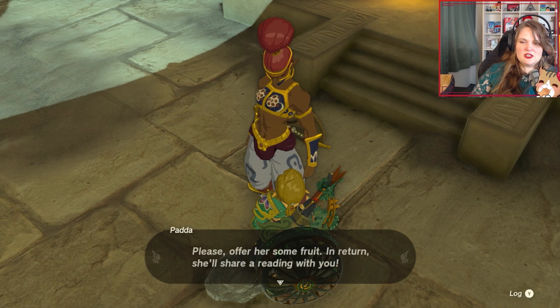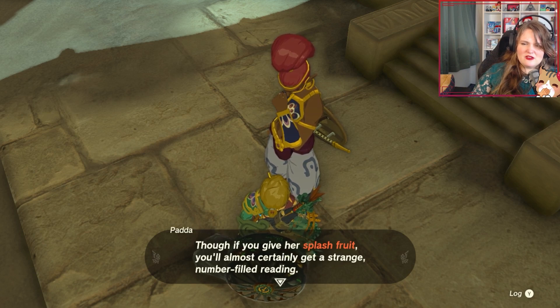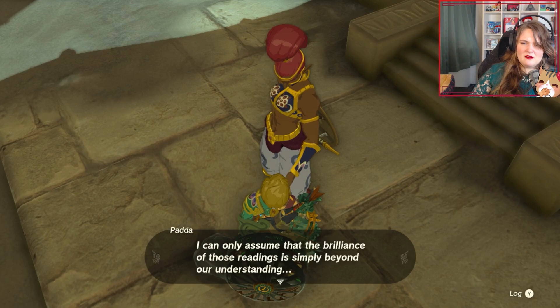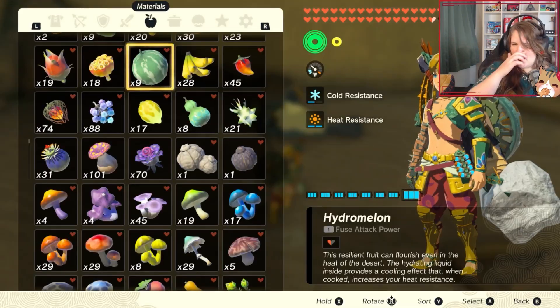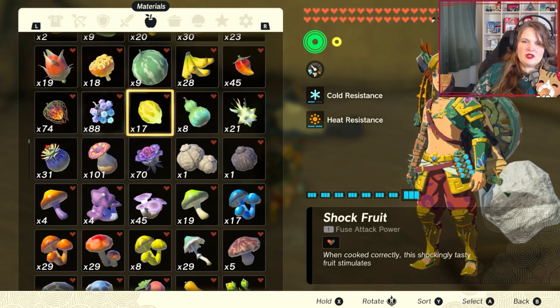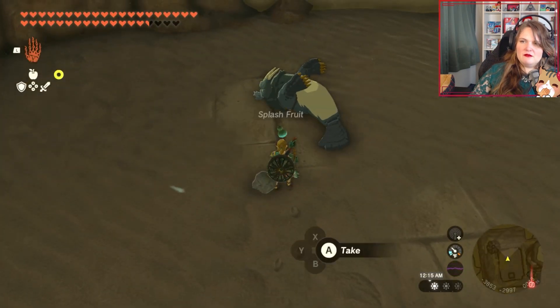Please offer her some fruit in return — she'll share a reading with you. Oh, if you give her a splash fruit, you'll most certainly get a strange number-filled reading. Would that be... coordinates? Would you like coordinates?